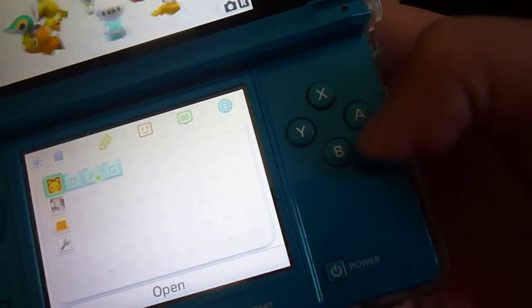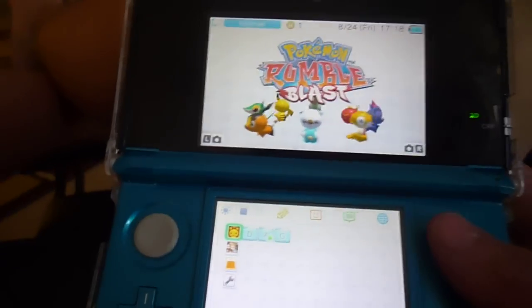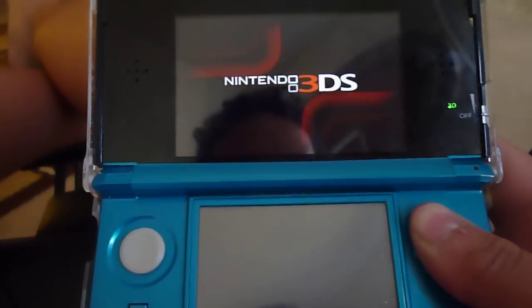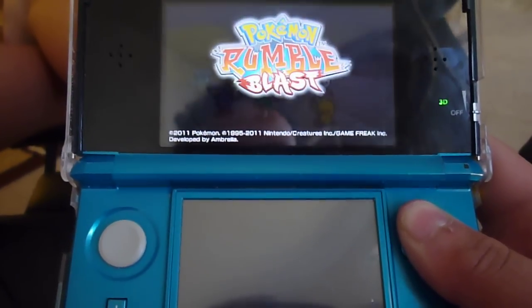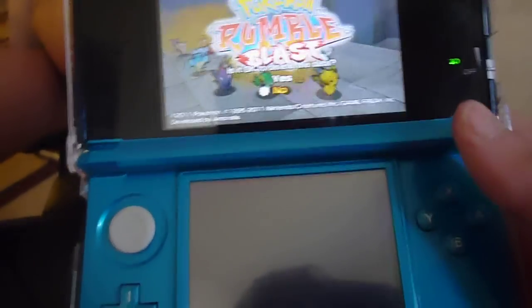So what you want to do is hold all these buttons at the same time: A, X, B, and Y. Hold them at the same time until the title screen comes on, then let go.